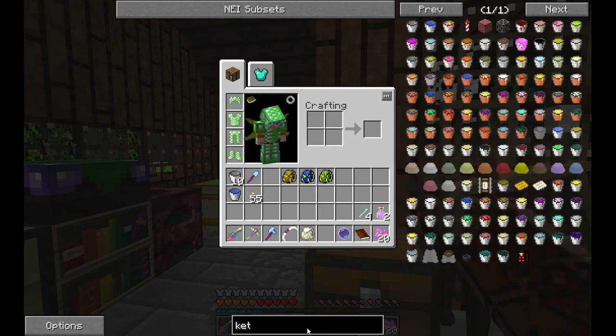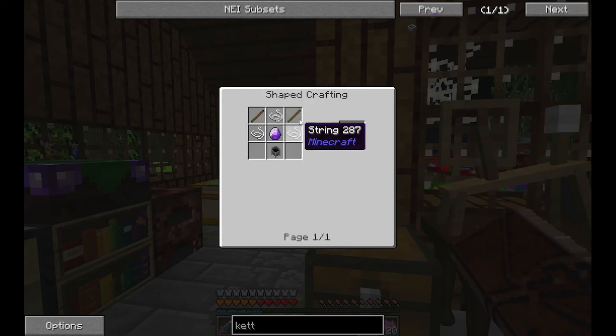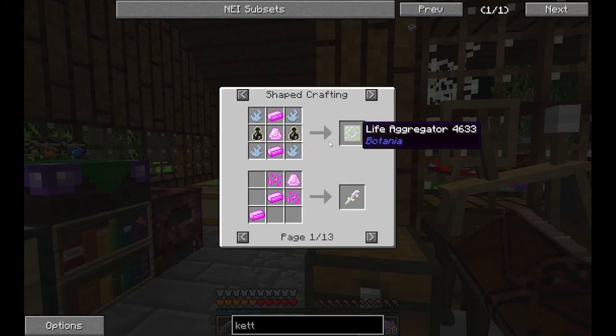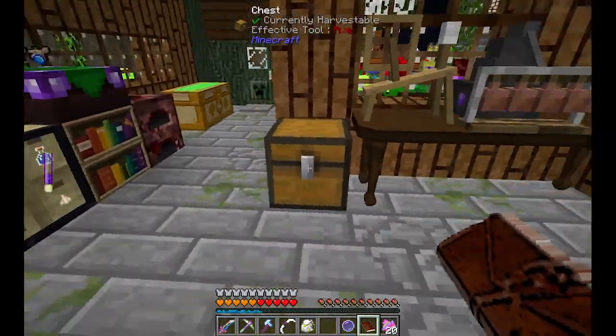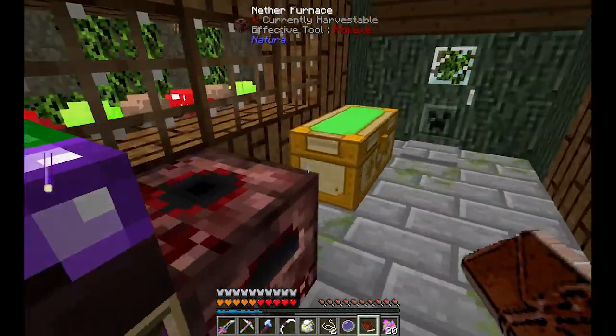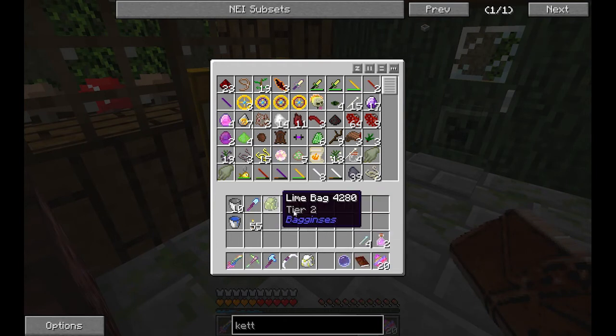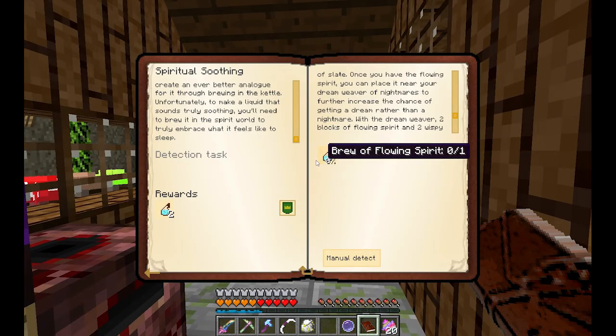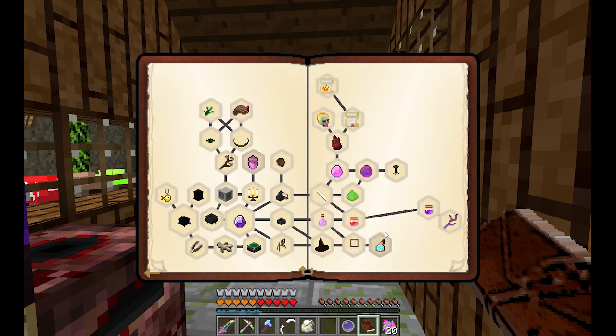If we take a look at the kettle, we need all these — that's really easy to get — but we also need iron. To get iron, I think there are ores in the dream world. But we also need a tombstone, and for the tombstone we need to do some Botania as well, so we need that dragon stuff. We need to have a base in the dream world, so let's go there and see what our situation is, so we can come back and get this quest done.